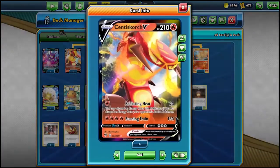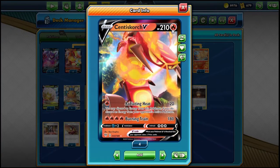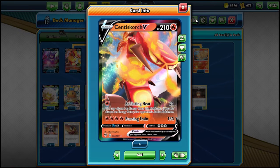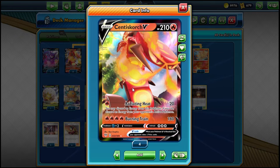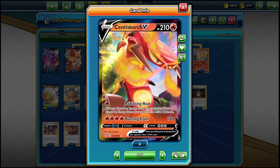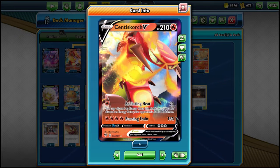So we've got a 4-4 line of Centiskorch because consistency is important. I'm playing Radiating Heat, which does 20 damage and discards an energy from your opponent's active Pokémon. It's really good versus Eternatus and other decks that have a slow energy attachment game going for them, so you can actually disrupt their Eternatus from attacking on your turn two most of the time.